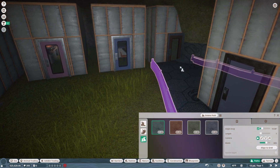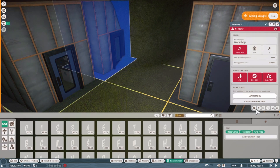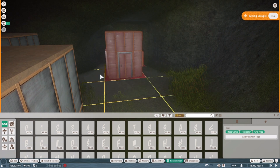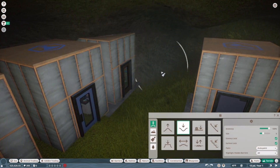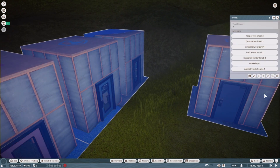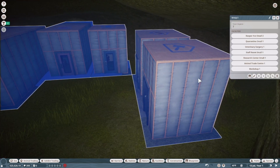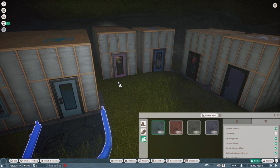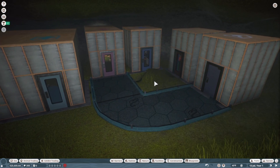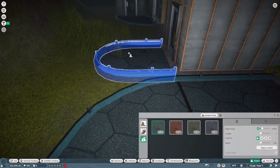I'm gonna start off with connecting the paths. I knew that wasn't gonna work so I'm just gonna move it — use terrain push back and then move this. I'll do a kind of u-turn thing. It may not look pretty but it's not like anyone's gonna see it, so I don't have to worry about it.